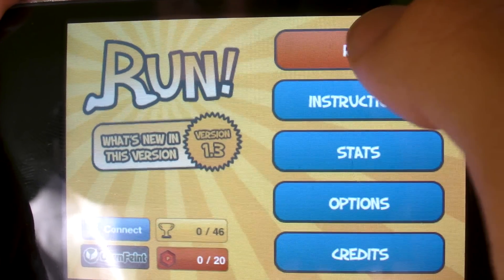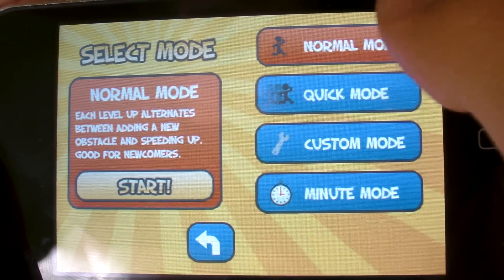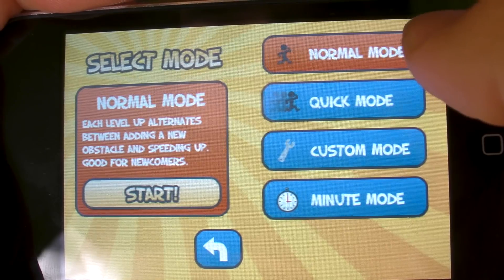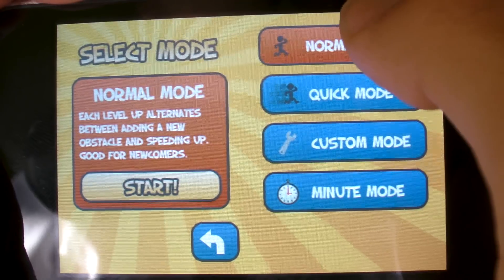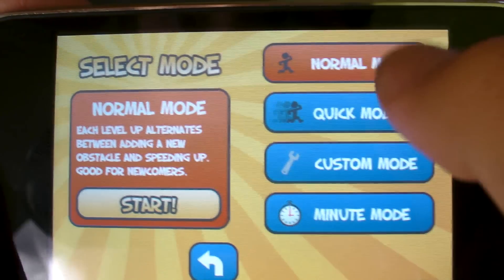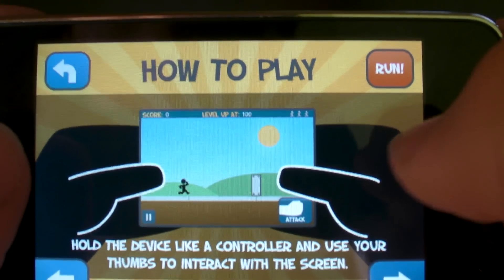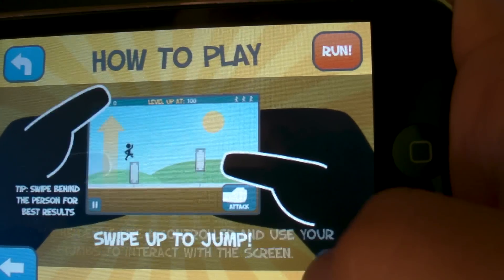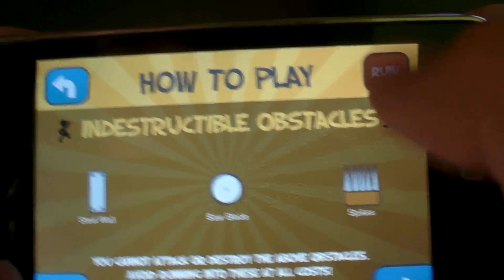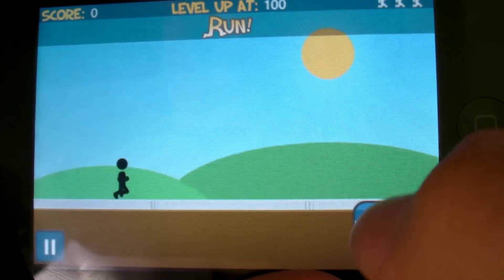Run is an endless running game and it has different types of running. I'll choose normal mode to show you how it works. I haven't played it often and I'm not good at it. You can see the instructions - you can attack here.